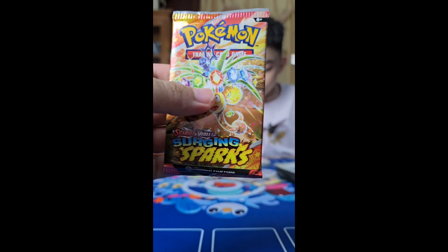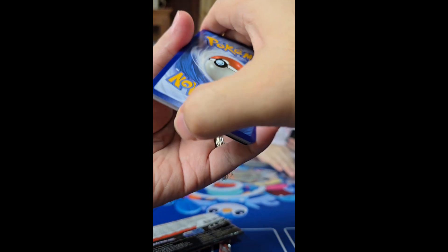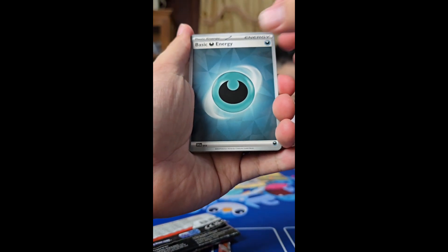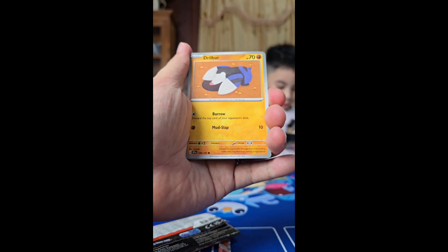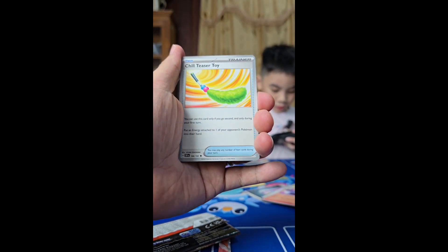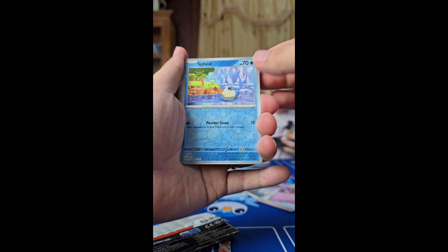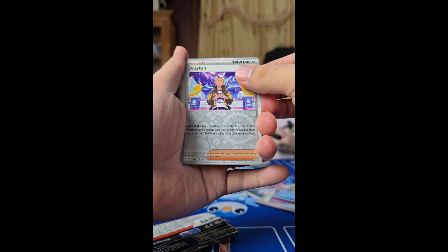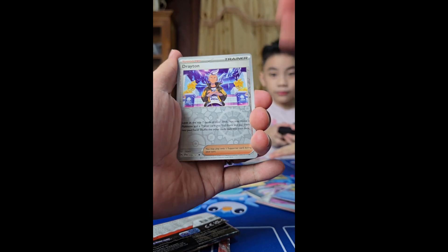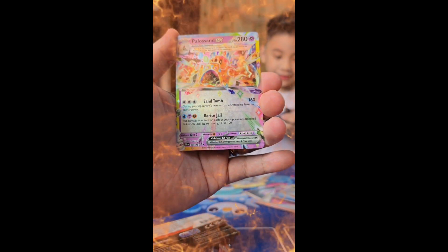Here we're gonna open the second one — let's see if we get something here. Okay, one to the front. We got Darkness, Sandygast, Drillbur, Magnemite, Slakoth, Salandit, Chilling Reign Teaser Toy, a Fluttermane, a sphere reverse holo, a Drayton reverse holo, and we have something at the back — it's a Fire Sandaconda EX!